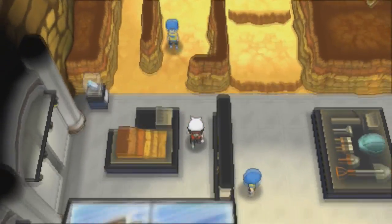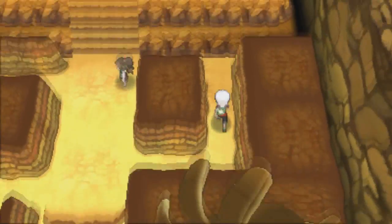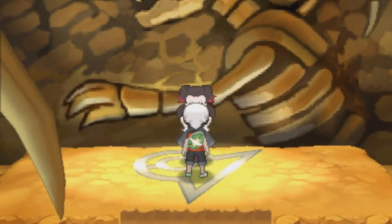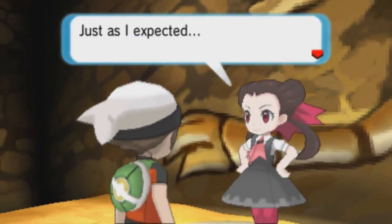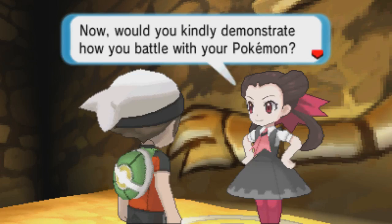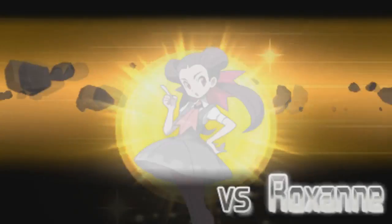I'm going to go ahead and dodge that youngster and the next trainer too because I'm honestly just so overpowered. Let's battle Roxanne - just hop right into it. There are some fossils in the background. Nice little slow fade intro scene. Roxanne says she knew me and my Pokémon would be able to get this far, and asks me to demonstrate how I battle. Of course, Roxanne - I will kindly demonstrate how I Giga Drain all up in here.